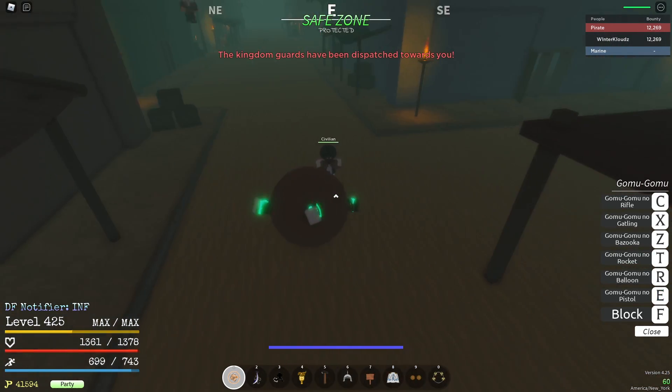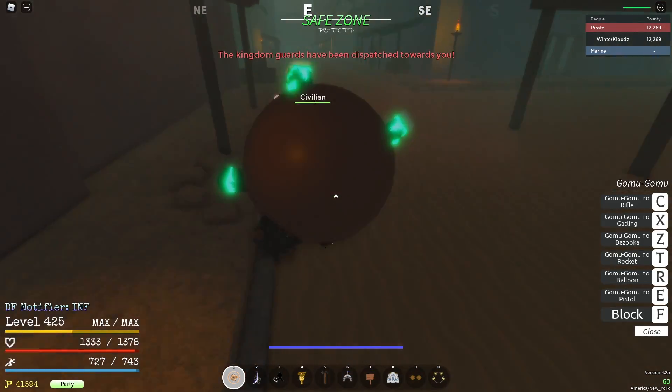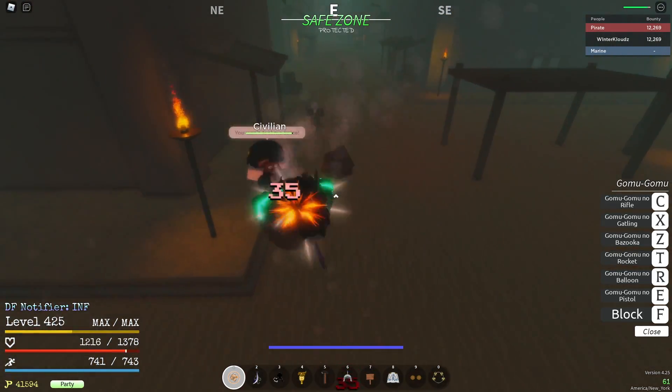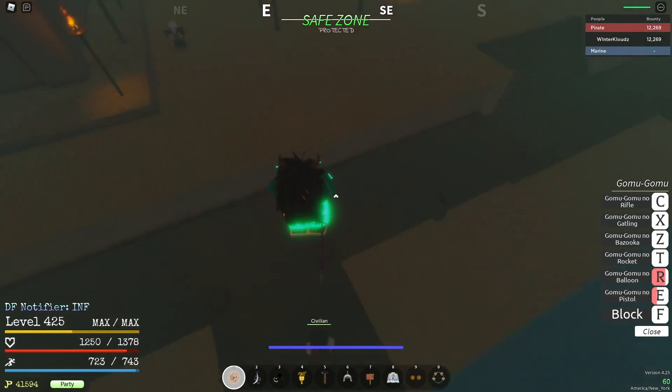This is the big Gomu Balloon. When you're in Gomu Balloon, you take 50% less damage, so I'm taking 17 right now. If I take out balloon, I'm taking 35 — these boys do a lot. Let's use Gomu Pistol right there.